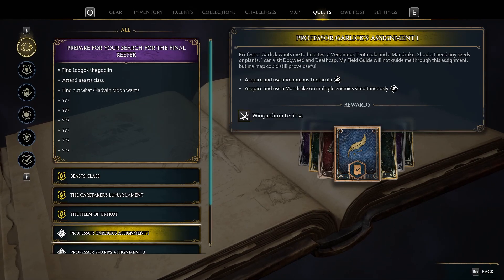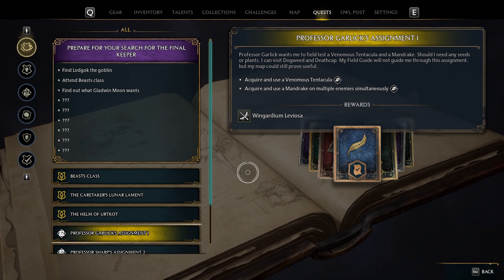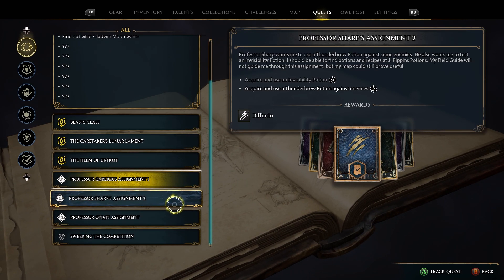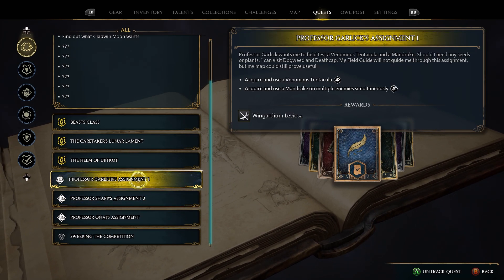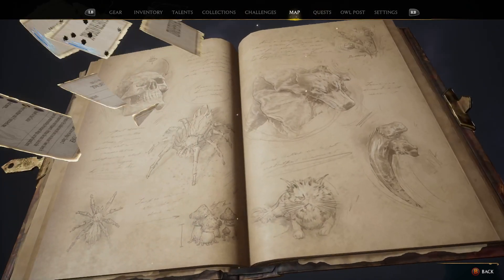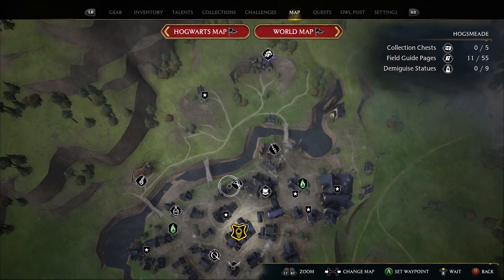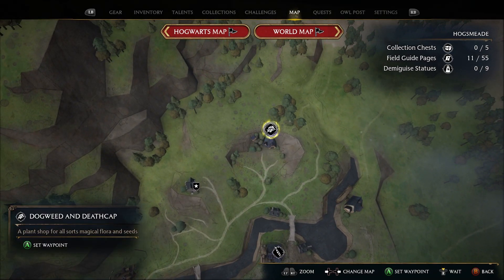Welcome back to the channel. Today I'm going over Professor Garlic's Assignment 1. You need to get a venomous syntacula and a mandrake, and you have to use both of them. The mandrake you get to use on enemies. The shop is north of Hogsmeade and it's called Dogweed and Deathcap, as you can see on the map.